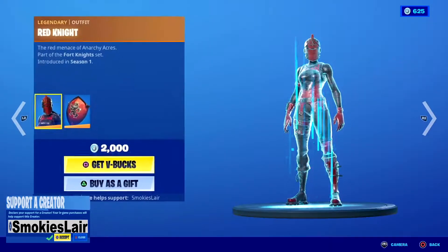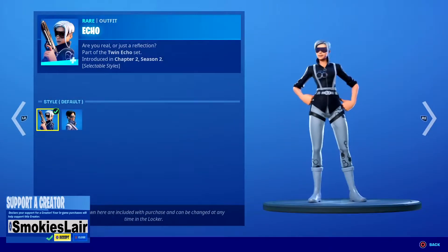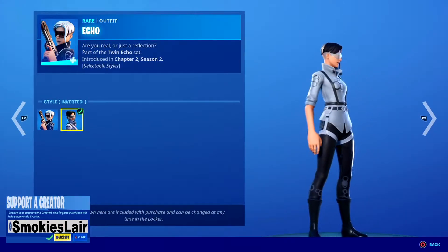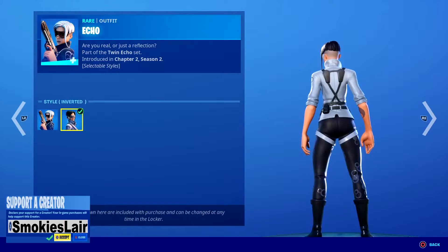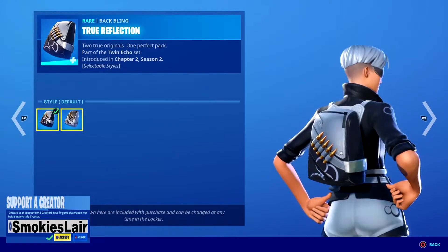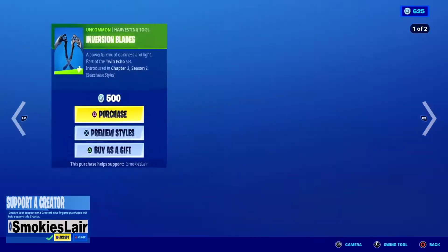Not bad. After that guys we're moving on over because hey, we got Echo. Echo's got a sick style man — this is the original default style, and then you got inverted, which is pretty sick. She also comes with the True Reflection back blade that comes in the inverted style as well, pretty nice.